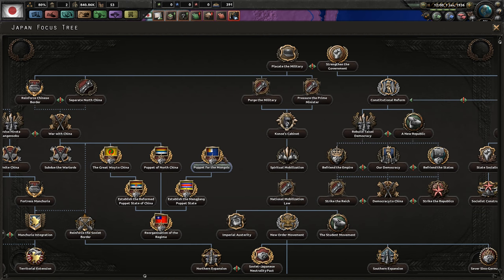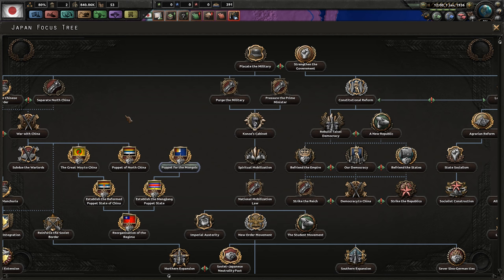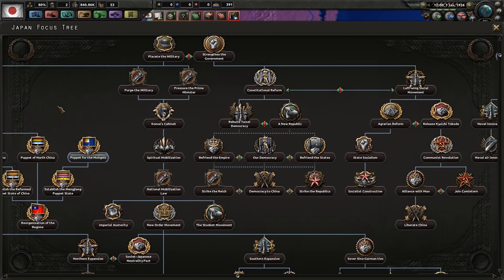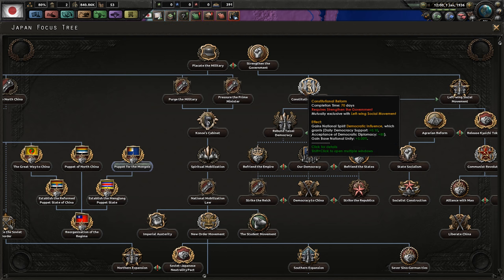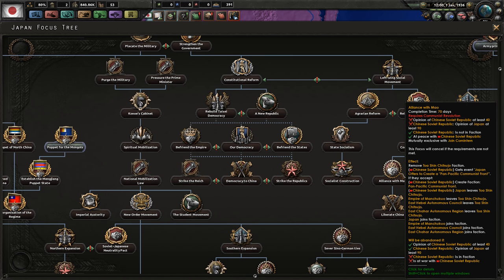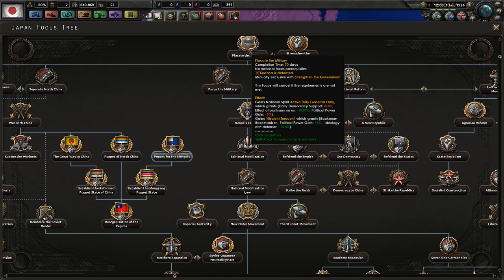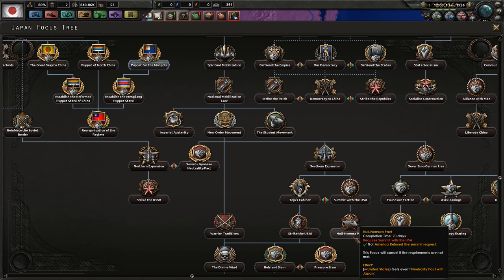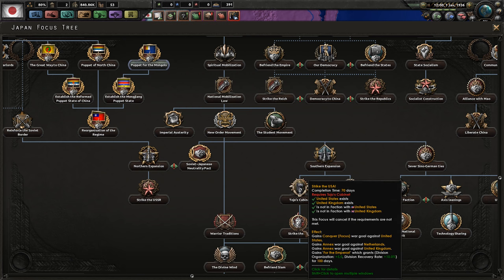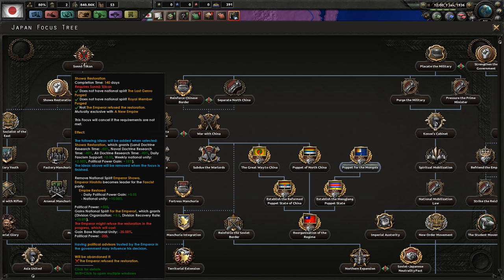The main attraction here is the focus tree — it's insanely huge. I did some historical research: if you want to go the historical path, you have to take the 'Placate the Military' path, because the other path leads toward democratic and socialist outcomes, which is a small path. Historically, you need to placate the military and defeat Kodoha — the military uprising which will happen on the 26th of February. But we won't do that; instead we'll pursue the Showa Restoration path.